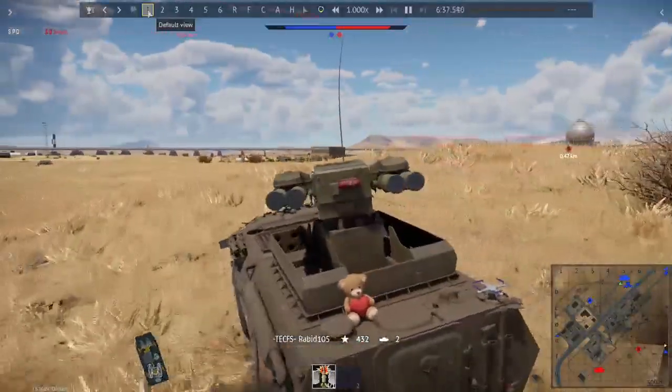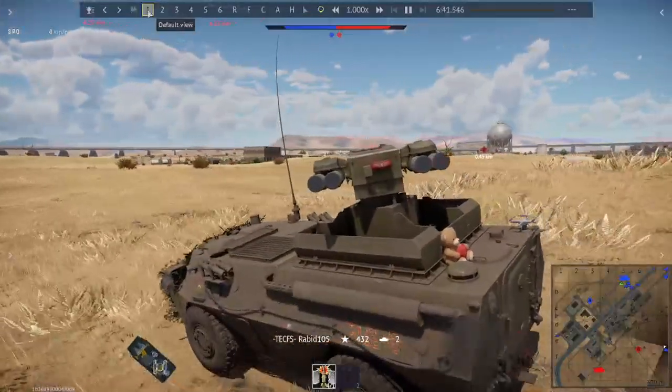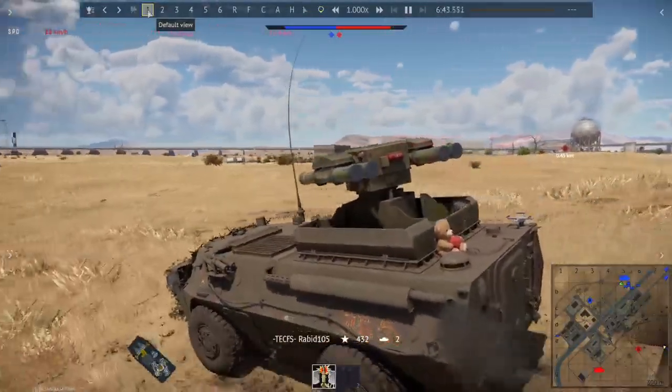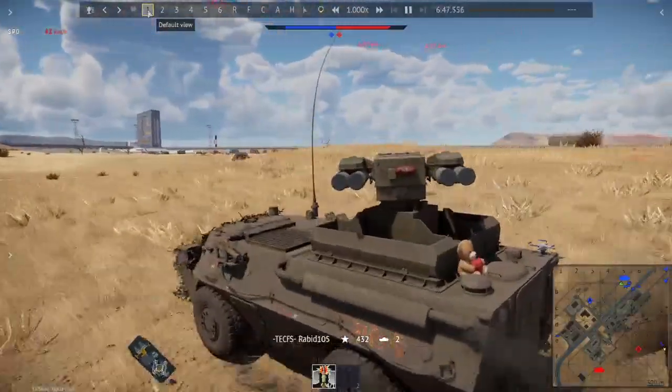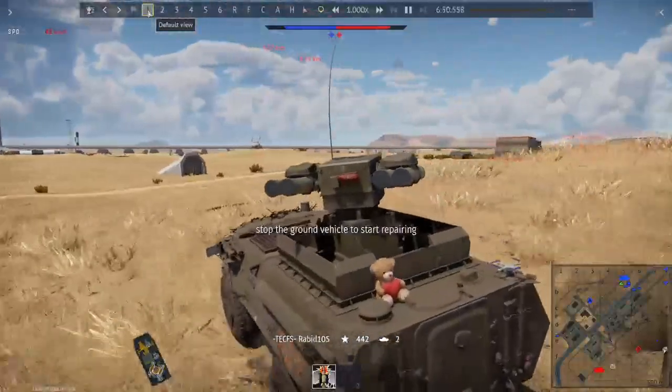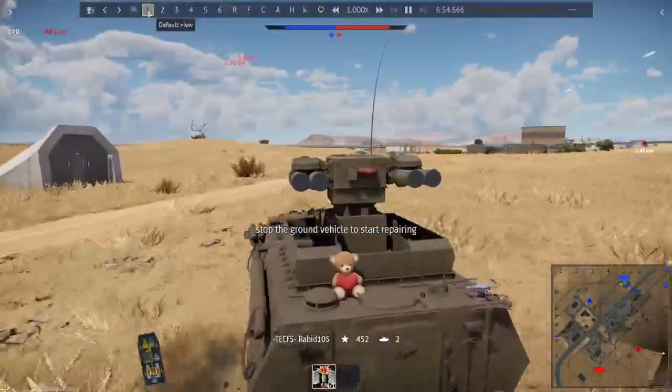We have to prod the bear because we need to draw attention away from our teammates who are kind of getting their asses kicked. So that's kind of the plan when you see me sneaking up. If I can get a shot on something, great, but really what I'm trying to do is slowly creep my way up, try not to get ambushed, and hopefully don't get strafed by a plane. We do actually end up getting strafed by this plane twice, but it doesn't really do much to us.